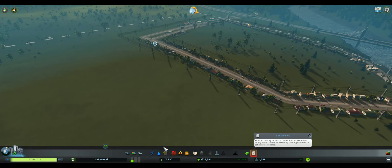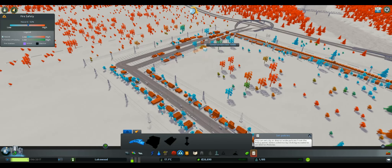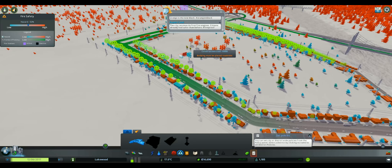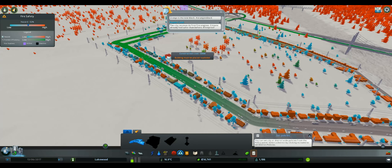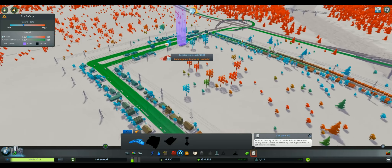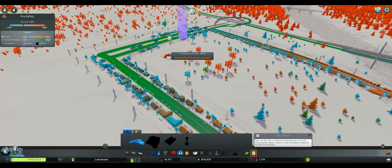Let me go ahead and place a fire station — I'm going to put that maybe right here. Now, I think because of the Natural Disasters mod, all of the trees are red, and when I placed the fire department down, the trees around it turned blue. So I think that means that area is safer from fires. I'm not entirely sure — I don't know too much about the DLCs yet.